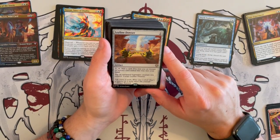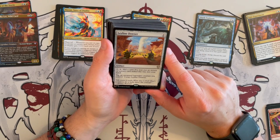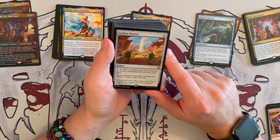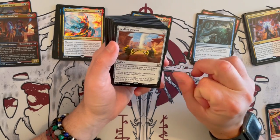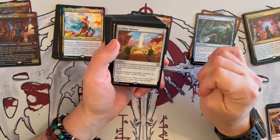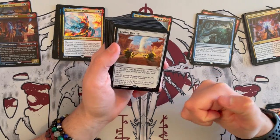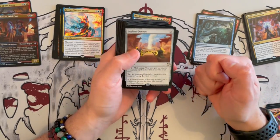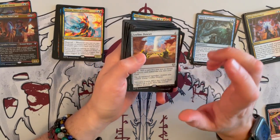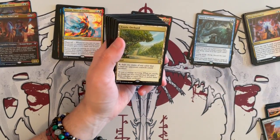Then we have Leyline Dozer — an artifact that costs 2 generic. For 1 generic you tap and mill a card; you may put an instant or sorcery card milled this way into your hand. And tap plus untap a legendary creature you control to untap the Dozer. Not necessarily a bad card — it allows you to get to those mill cards earlier. The problem is it would rather be any card from the graveyard. It's quite situational and I don't like too many situational cards.